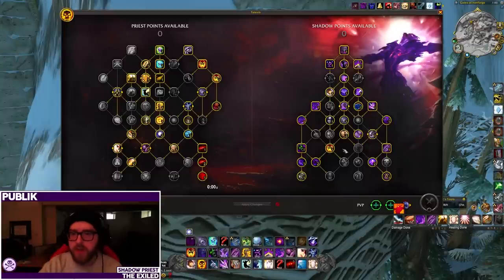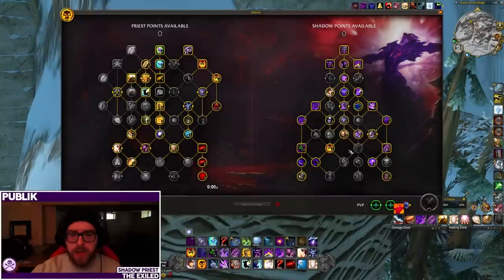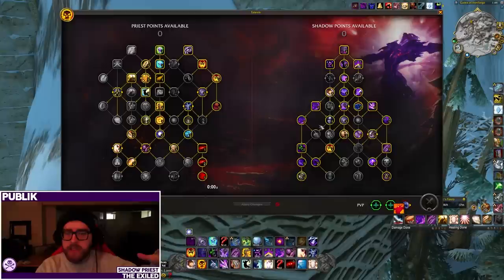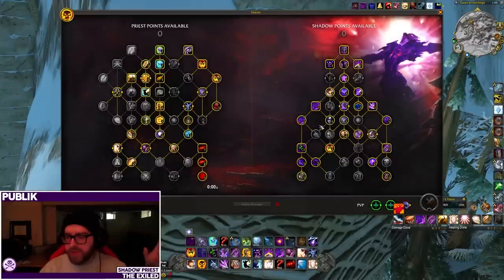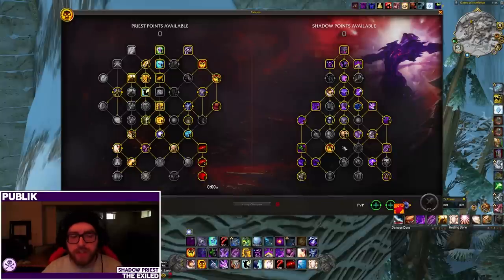The next build on the list is your single target but I-need-Shadowcrash build. Similar to Void Form, you can still run a version with Void Form, but I would strongly suggest the Dark Ascension version. This build loses much less damage picking up Shadowcrash than the Void Form one does. You're not losing as much single target with the Dark Ascension build when you need Shadowcrash — for Neltharion or Sarkareth, when it's mostly a single target fight but adds come out. I would highly suggest running the Dark Ascension version with Shadowcrash to maximize single target damage.